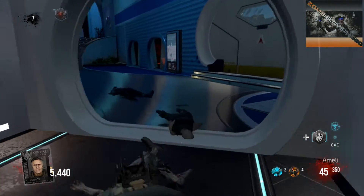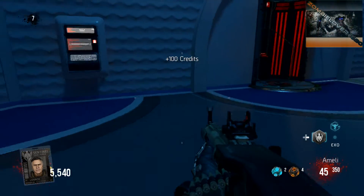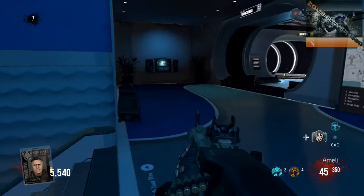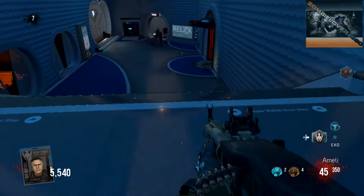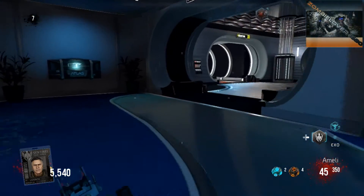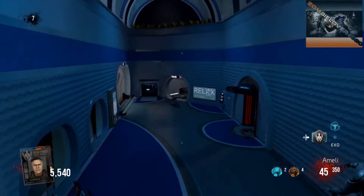Any tips, information, anything at all on how to get a gold Outbreak easter egg done would be greatly appreciated. I'm going to try the Outbreak easter egg again solo - this time I'm not going to buy any of the credit machines while I do it. NTT Zombies Live today tried doing the Outbreak easter egg without picking up a single Atlas drop and that didn't do a thing, so that doesn't work. We're all kind of perplexed trying to figure this one out.